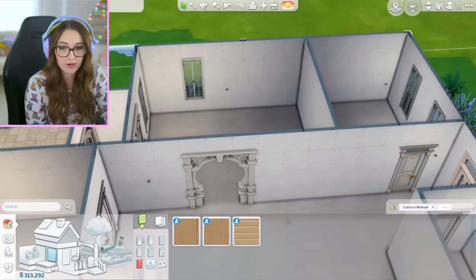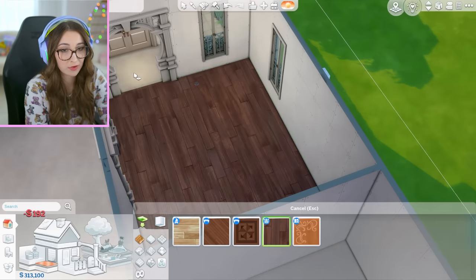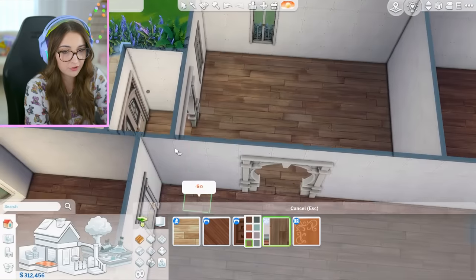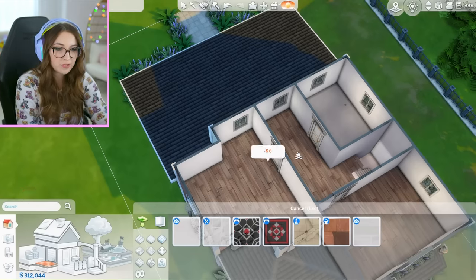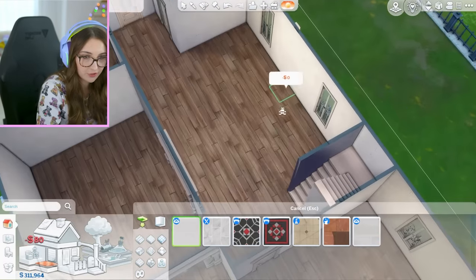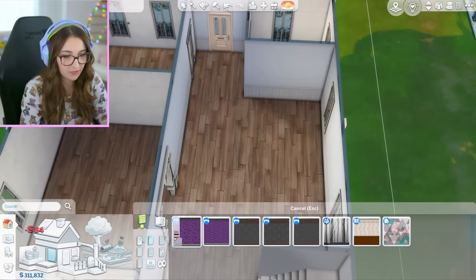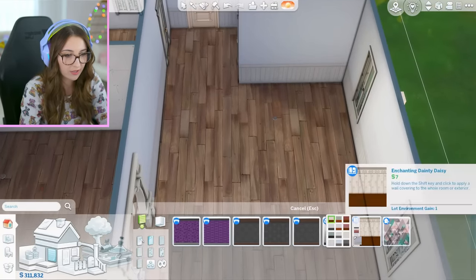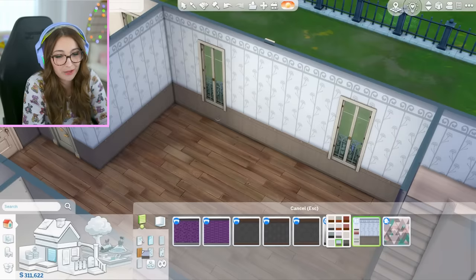All right, so let's start with flooring and wallpaper. We've got some nice flooring — this is one of my personal faves. Maybe I'll change it to be more ashy colored. For bathrooms, hey, we've got some pretty good choices — these are just so safe to use. Now, wallpaper is where I'm a little bit afraid. Kind of scary. We could go something really basic, or we could go grandma chic. Isn't that so cute? I just love a granny wallpaper.